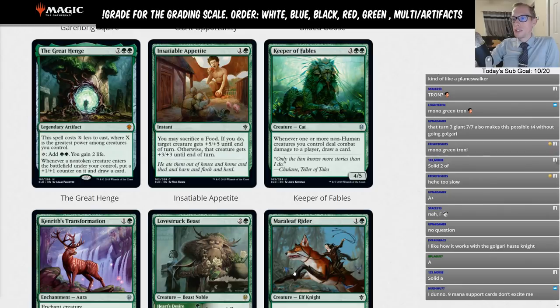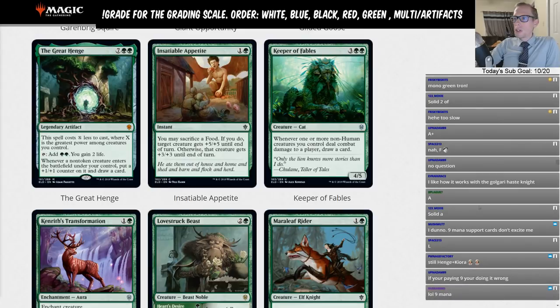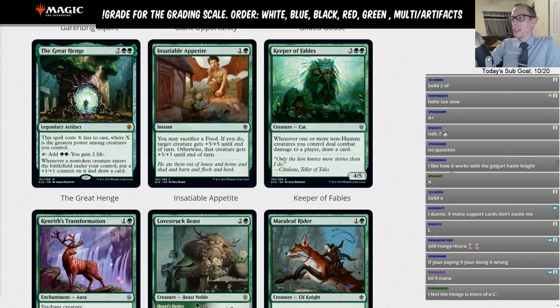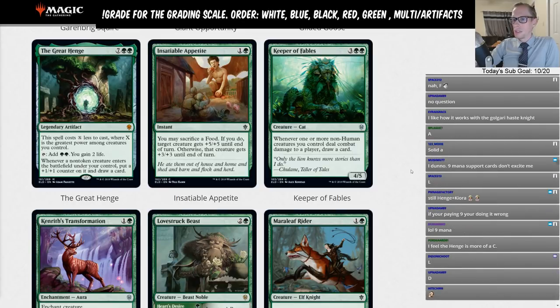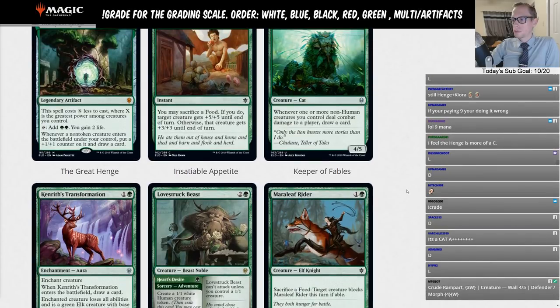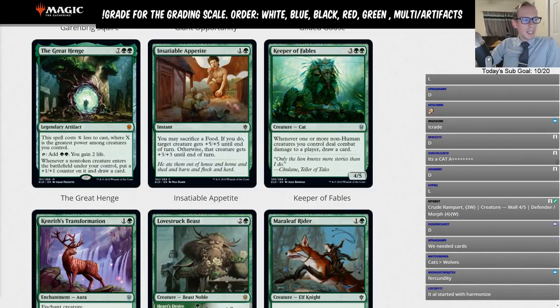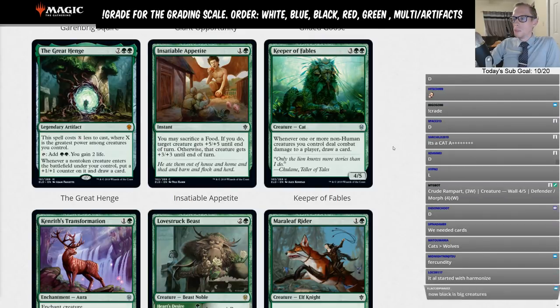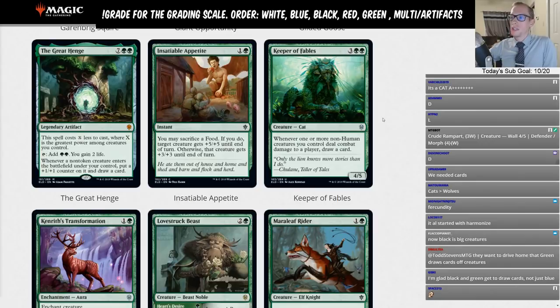Insatiable Appetite is one green instant — you may sacrifice a Food; if you do, target creature gets plus five/plus five until end of turn; otherwise plus three/plus three. Keeper of Fables is five mana, a four/five Cat — whenever one or more non-Human creatures you control deal combat damage to a player, draw a card. Drawing cards is nice. I don't know when Green turned into the card advantage color — Green was the big creature color, now it's big creatures and card advantage. I'm giving Keeper of Fables a D — five mana is too much for this in Standard, but it's a Cat, so D instead of L.